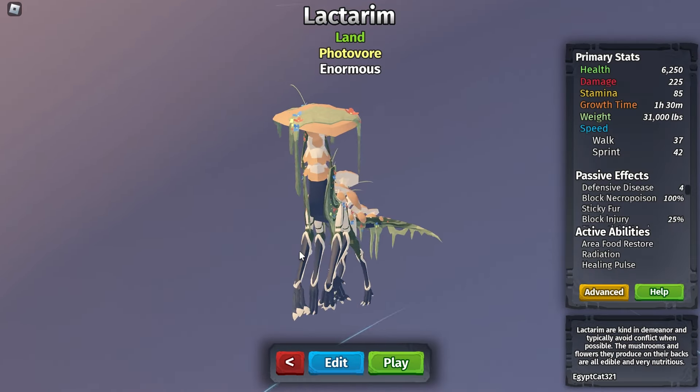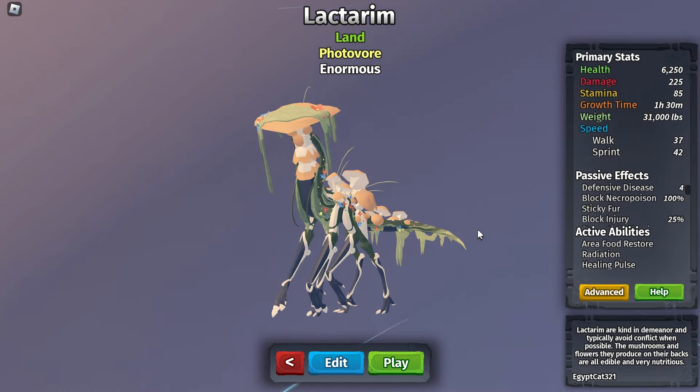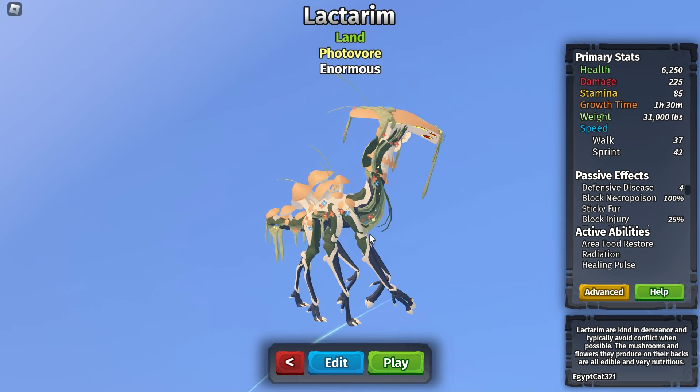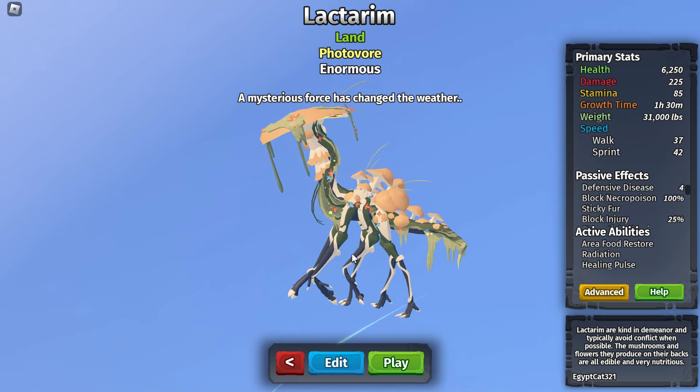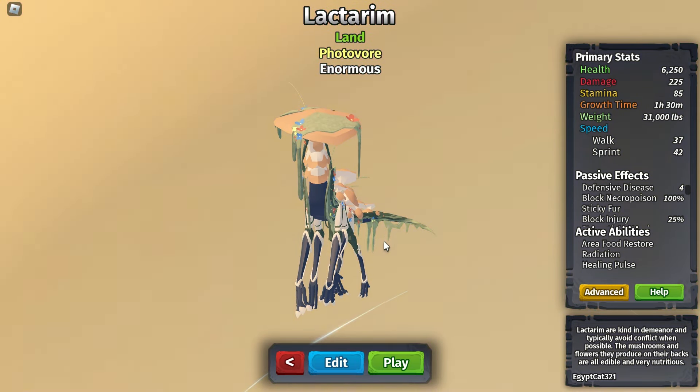The Lactarim is a land photovore and its size is enormous, and it looks pretty cool. It's like a mushroom, giraffe, swamp sort of creature. I reckon it looks pretty sick. Its health is 6,250, its damage is 225, its stamina is 85, its growth time is 1 hour and 30 minutes, its weight is 31,000 pounds, its walk speed is 37, and its sprint speed is 42.